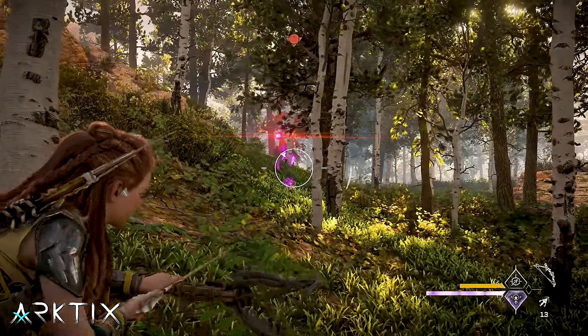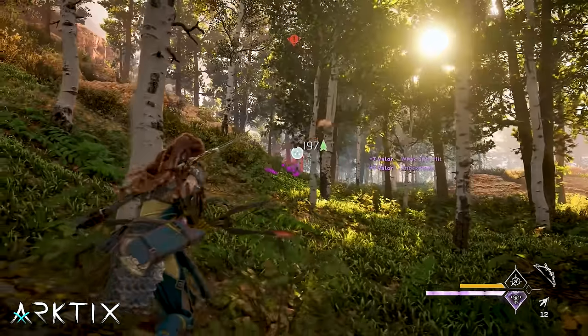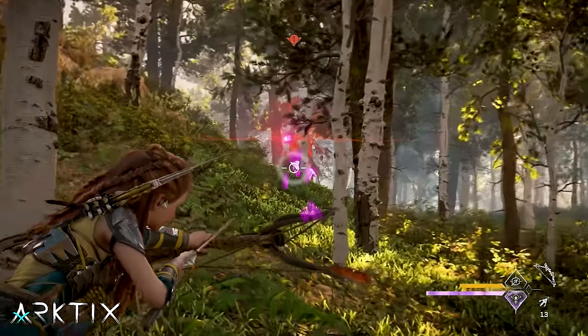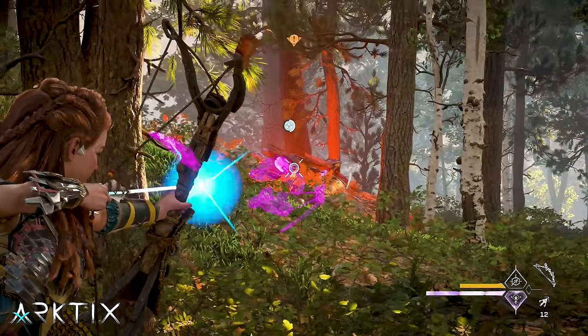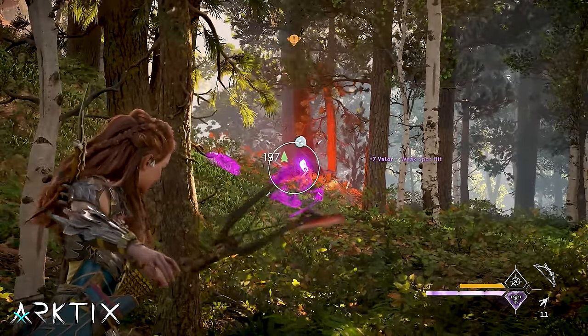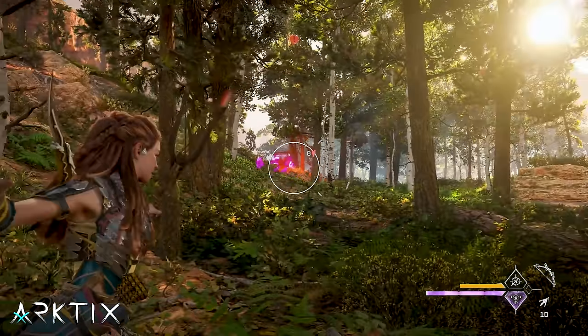To overdraw, you need to hold a shot until you get the whiskers on the reticle. You'll also get an audio cue, and the ammo will flash blue. The damage boost is anywhere from 15 to 30%, and it boosts every type of damage, so overdraw is definitely a great mechanic to utilize.